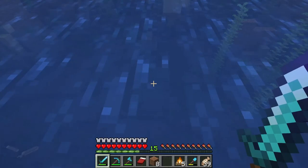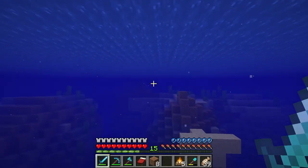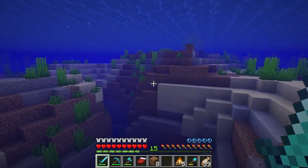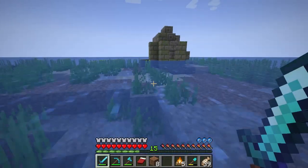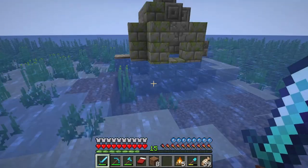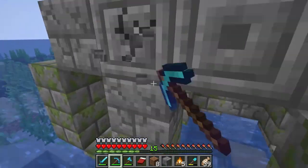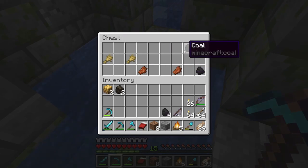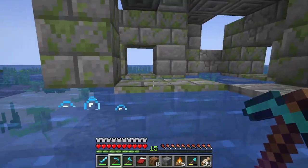It's something made of stone in the distance, and I don't know my monuments that well - I don't keep up with updates. Knowing my luck, this will be nothing and I'm just wasting my time swimming out here. But we'll see. Ooh, mossy cobble. We have a chest - full of coal and an enchanted fishing rod. I was hoping for something a bit more.